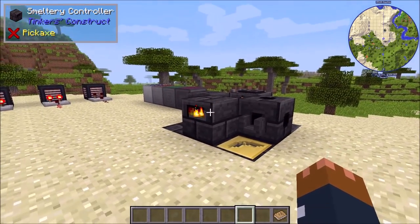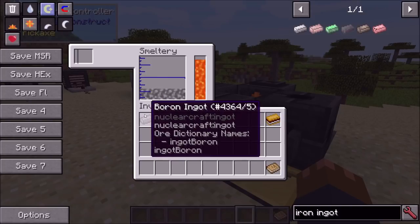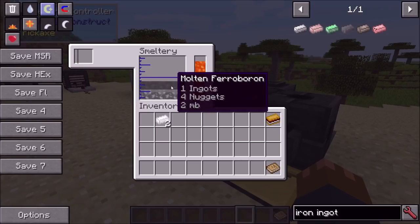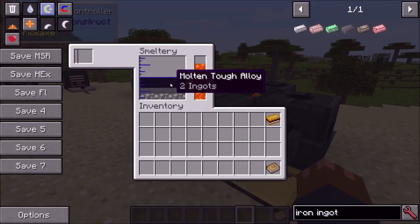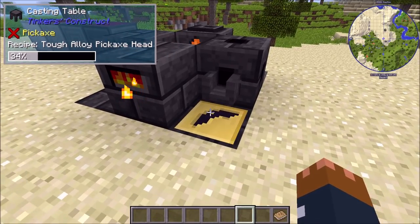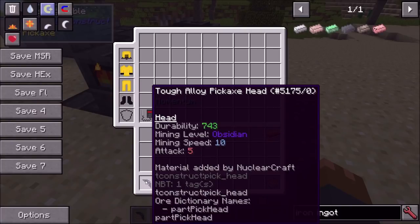There's also smeltery support for all the different NuclearCraft alloys. Here I've got some steel and I'm going to put some boron in — boron does take a little while to melt, but there we go. You can see it's already starting to alloy with the steel and we've got molten ferroboron. Then I put lithium in and it alloys with the ferroboron to give us tough alloy, just as you'd expect from the alloy furnace recipe. Then you can use your tough alloy to make a pickaxe head or anything else — so you can use the smeltery to make all the NuclearCraft alloys.